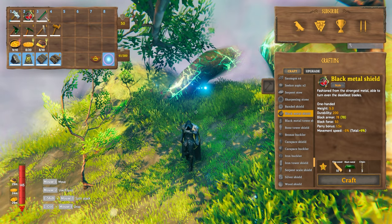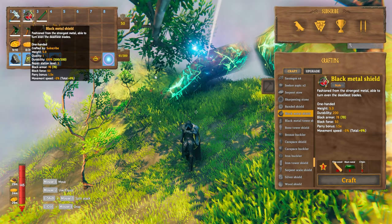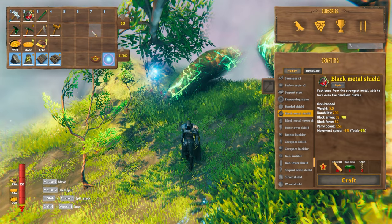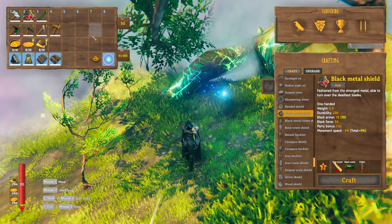I recommend that you take with you a black metal sword and a frostener. For the shield, I prefer the black metal shield so that I can parry. Obviously upgrade all of these as much as you can before you go in. And if you want a full mob and combat guide for Mistlands, there is one on my channel.